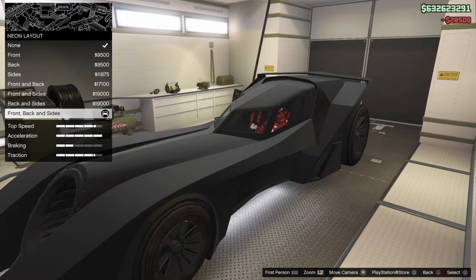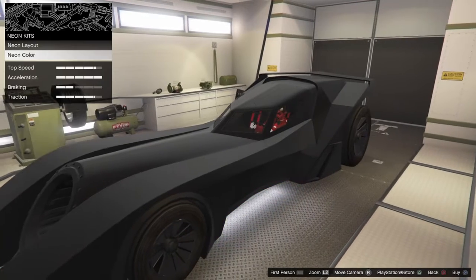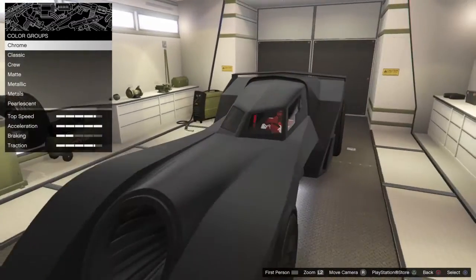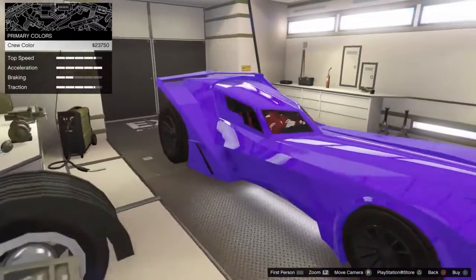I'm gonna buy the expensive one. Pull the color — wait, I will back up to him. I got it already, pull the car color. I think let's go with the crew color.